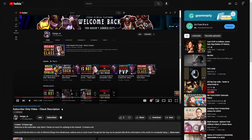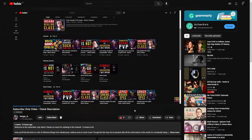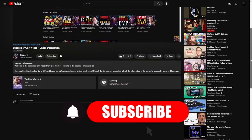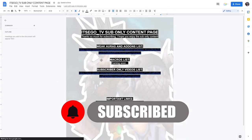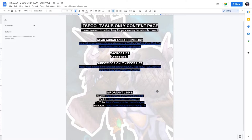For Weak Auras, Macros, Add-ons, and more, I've created a list that I continue to update with the best add-ons, macros, and weak auras I can find in my Warcraft journey so far. If you'd like to get access to this list, all you have to do is subscribe to the channel — which is free — and then head over to the channel homepage. From there you'll see the sub-only video; click on it, go to the description, and you'll have access to a bunch of exclusive sub-only content.